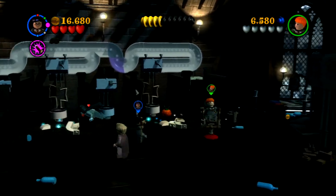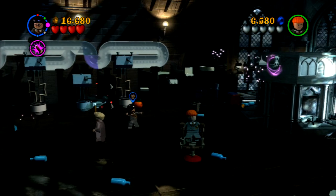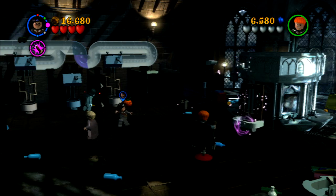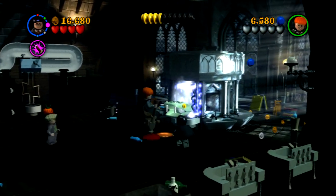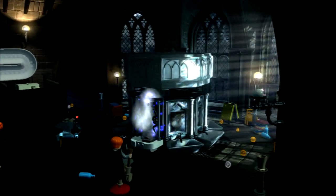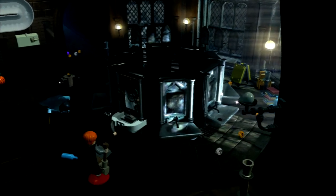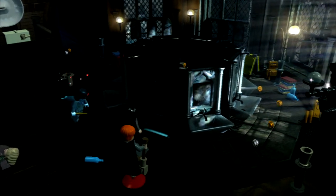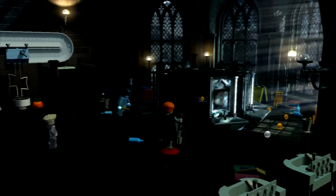Build the magic portal — it goes in place of this mirror over here, or kind of builds the mirror. Then just talk to it with Harry, talk to the snake, or have the snake eat you, and then get access. For some reason Professor Lockhart doesn't go first — he should have gone first — but you go first, oh well.